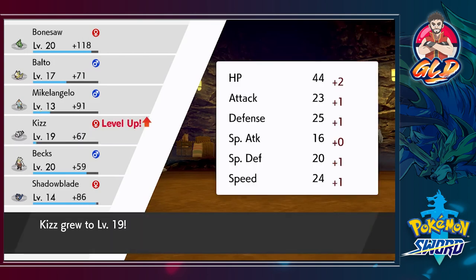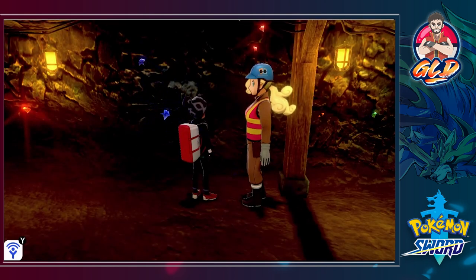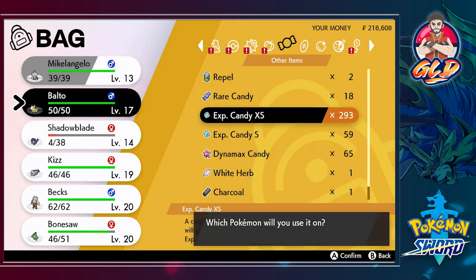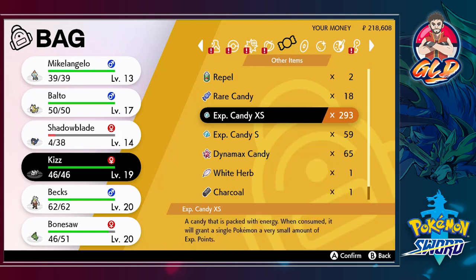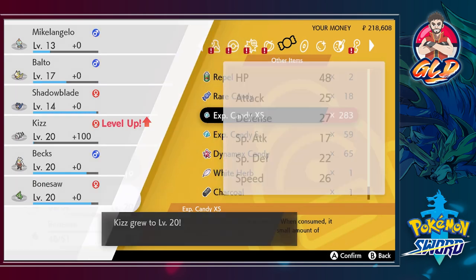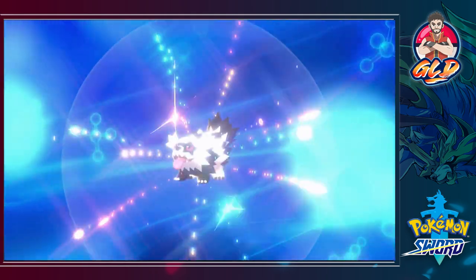We're kicking some butt taking some names and Kiss is growing up quite a bit. This is some very good training. Kiss is one level away from evolving into Linoone and we do have some experience candy. I'm going to give Kiss about ten of them — that will be a thousand XP. Let's give it one more and just like that Kiss grows to level 20 and starts evolving — look at this guy, a rock star.